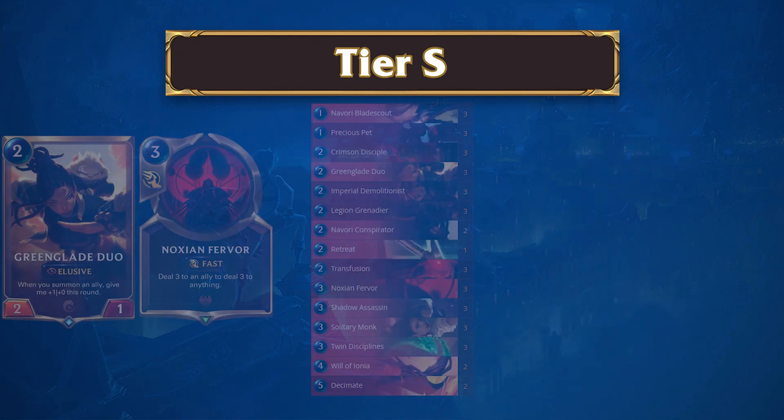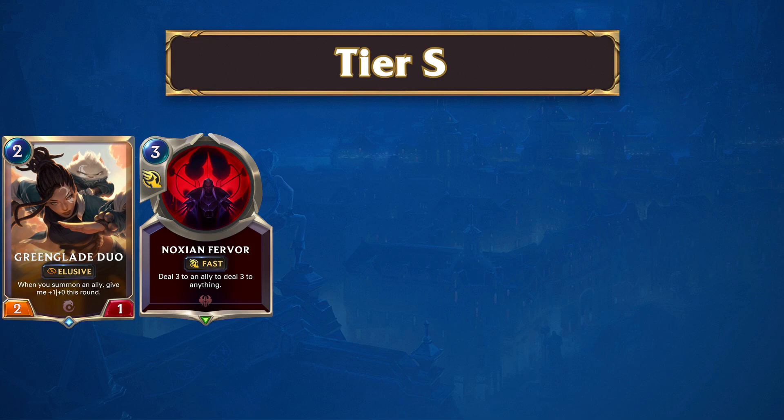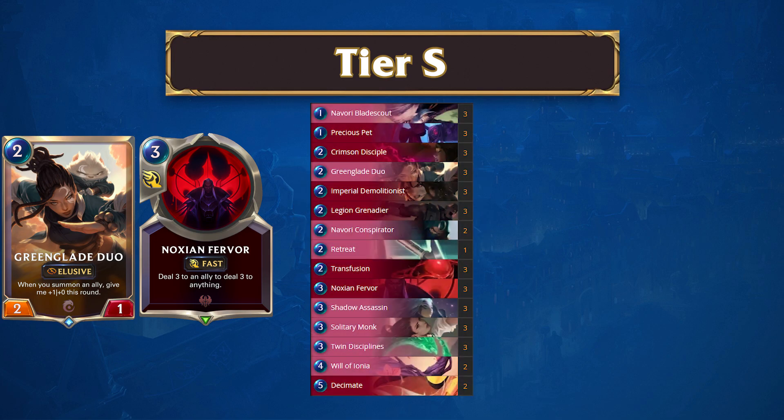Next up is the previously mentioned Elusive Burn. For players fond of aggro decks, this is the deck to play. On top of feeding the hunger of aggro players, this deck is extremely cheap to craft, seeing as it runs next to no minions. In a way, Elusive decks will get worse as time goes on, as players will begin to add their own Elusive minions into their decks to fight back against their opponent. For now though, Elusive Burn is arguably the most consistent deck in the game.